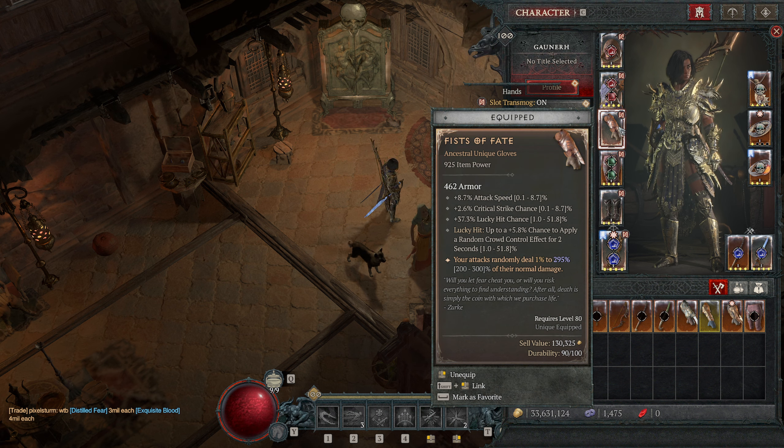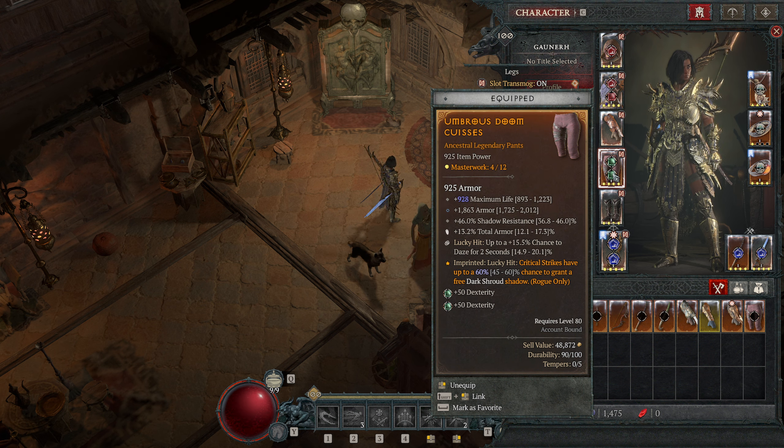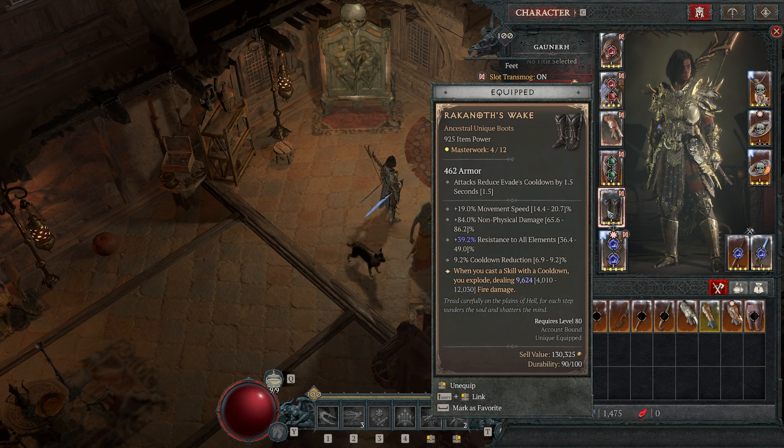Fist of Fate also seems to be the go-to choice for almost all rogues. This one has max run attack speed, a low roll on crit strike, a mid roll lucky hit chance, a low roll on lucky hit applying a random crowd control effect, and a good roll on attack damage — so overall neat. You could also use something with plus to barrage and the acceleration aspect for more core skill attack speed. Then we use the umbrose aspect to keep our dark shrouds going, and I'm using Rakanoth's Wake — it has movement speed, non-physical damage, a huge all-resistance bonus which solves resistances, and cooldown reduction, though the legendary aspect damage is pretty low. I'm mainly using it for the resistance to all elements and cooldown reduction.